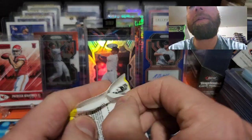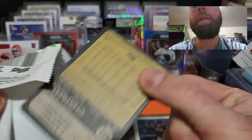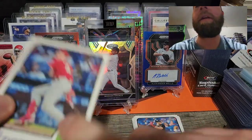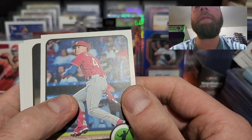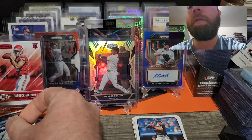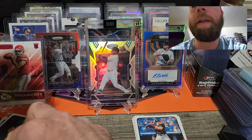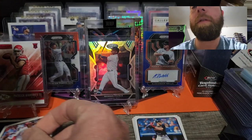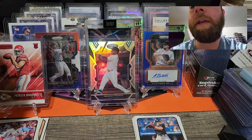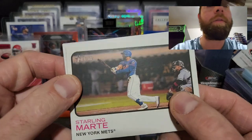Next pack up. I'd love to hit an auto or a blue chrome parallel out of one of the major players. We got a Simon Miziotti rookie card, a Gosuke Katoh rookie card, a Brendan Donovan rookie card, and a Sterling Marte — looks like just a base card, it looks like a landscape card.